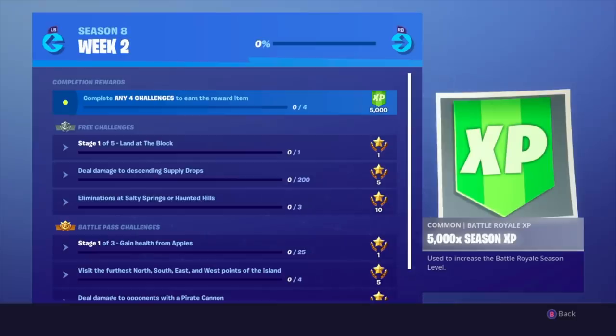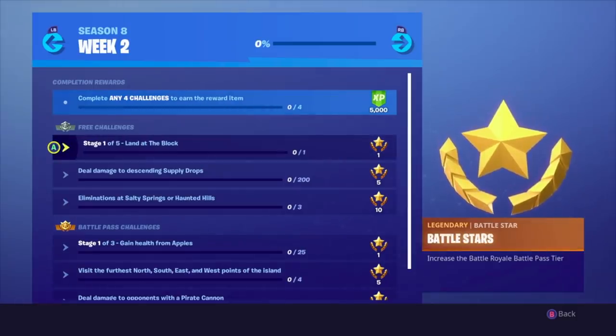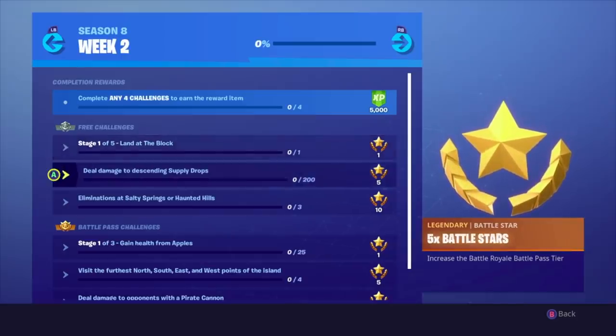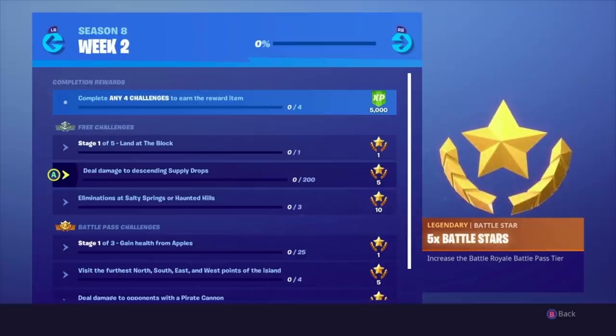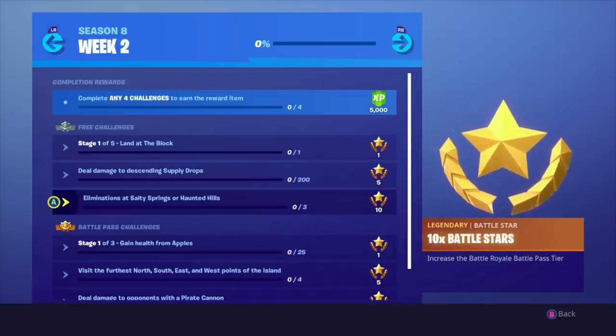So here up on the screen, I have it up. The first challenge is Stage 1 out of 5 — we have to land at the block. That's easy. I'm pretty sure all 5 stages are just going to be landing somewhere. Next, we got Deal Damage to Descending Supply Drops — that's going to be tougher but still easy. Third, we have Eliminations at Salty Springs or Haunted Hills — we know a lot of people are going to be there.